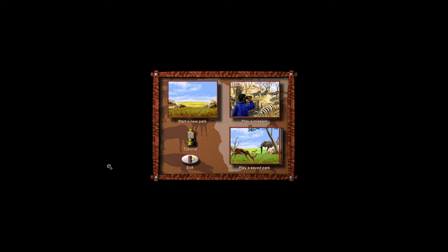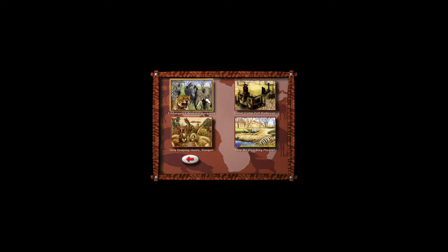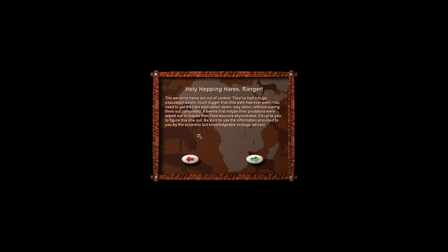Hello again everybody and welcome back to another episode of An Ecologist Plays. We are back in SimSafari and today we are going to be doing one of the four missions available in this game. The one we're going to do today is Holy Hopping Hares Ranger. The savannah hares are out of control and we need to bring the population down to 150 to 200 individuals without getting rid of them completely. The best way to do that would be to bring in predators that will control their numbers, but not too much.